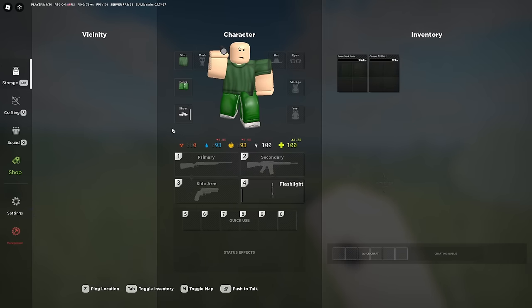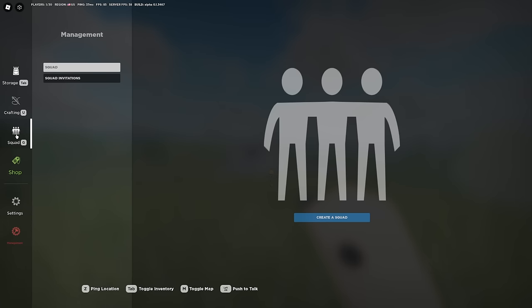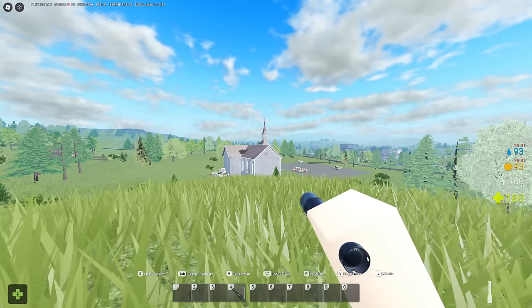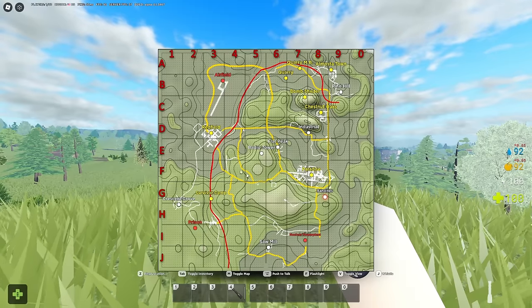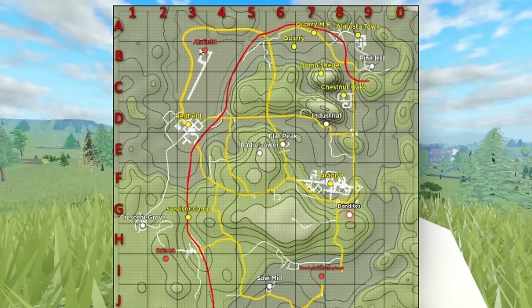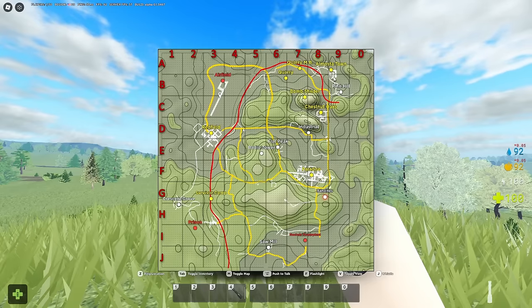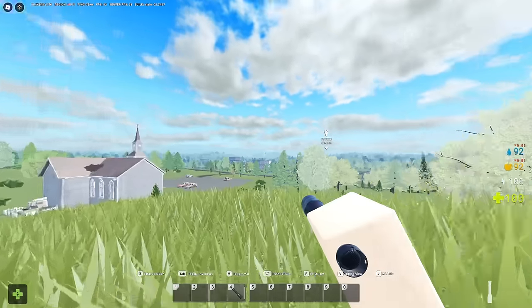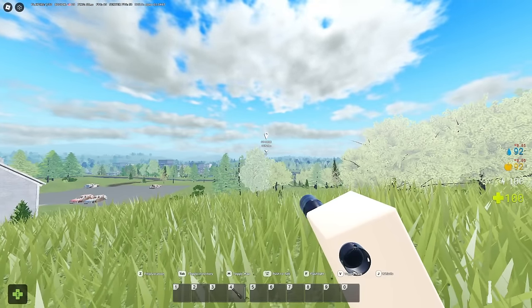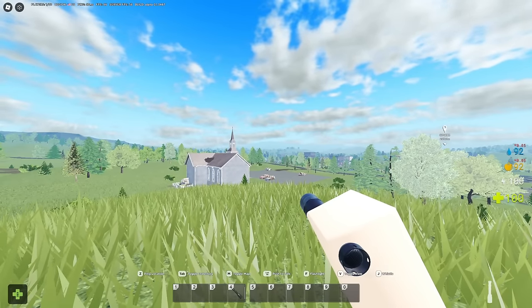Press Tab to toggle your inventory. On the left you can open the crafting menu, go back into settings, or check the shop if you have some currency to spend. Press M to view the map. When looking at the map, if there's a specific area you want to go to, you can hover over it and press Z to ping that spot on the map so you know where you want to run to next and don't get lost.